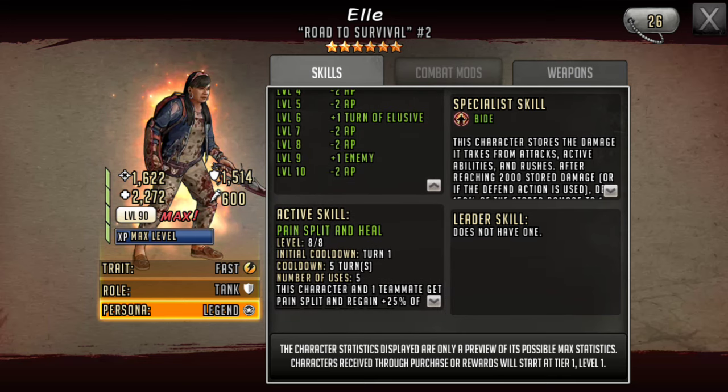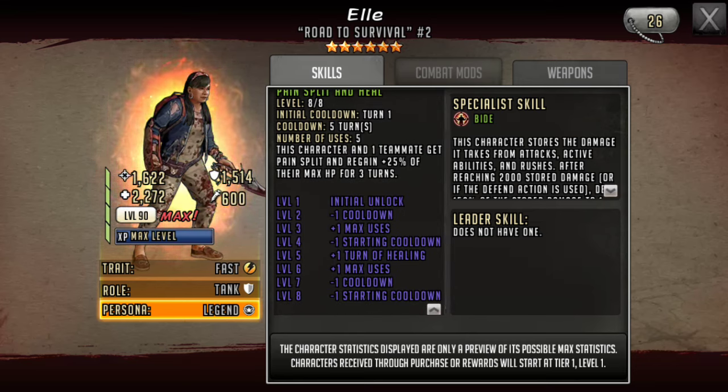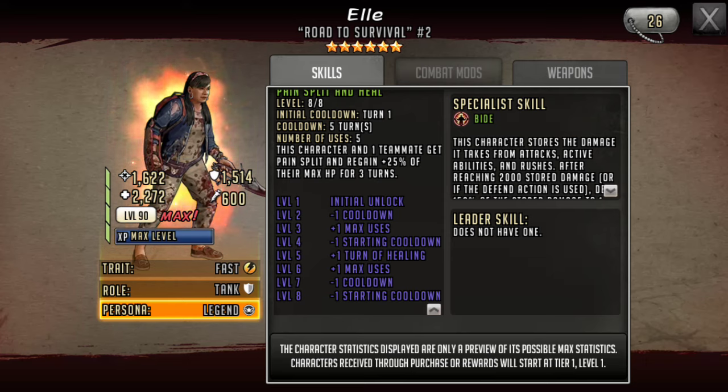Her active skill is Pain Split and Heal, which is kind of a new one. This character and one teammate Pain Split and regain 25% of their max HP for three turns. I know a lot of people have issues with Pain Split — I personally kind of do too, just because it makes it so easy to get a double kill. But considering she's going to be healing for three turns, that's a 75% heal to two toons, which is pretty good.